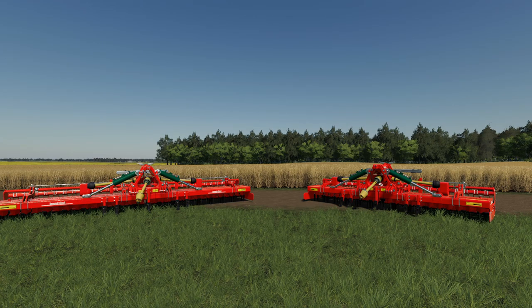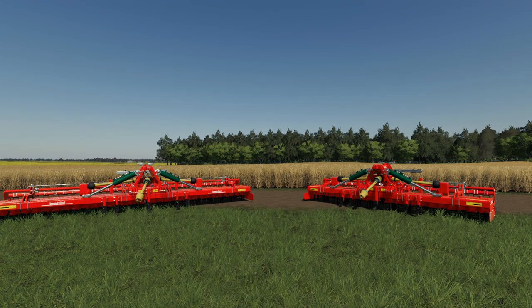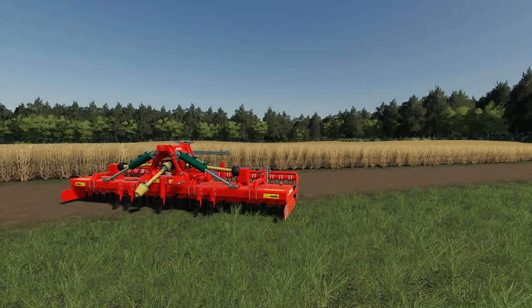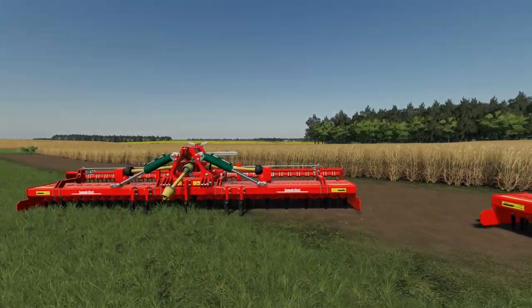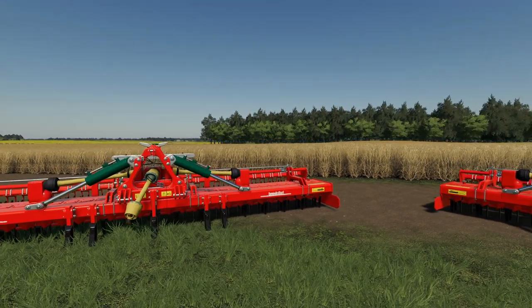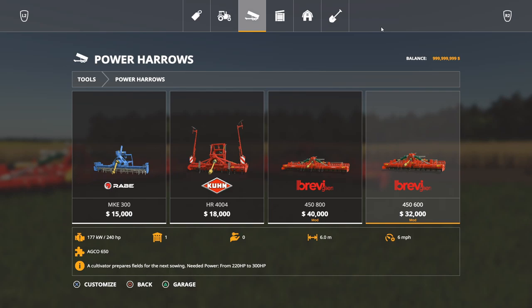Let's start right here with the biggest power heralders in the game — two of them now. This is the 450, 600 series and the 800 series. On our right we have the smaller version: it has a working width of six meters, requires 220 horsepower, max speed of 10 kilometers per hour, and sells for 32 grand. The larger of the two is at eight meters, same speed, requires 450 horsepower, and sells for 40,000.